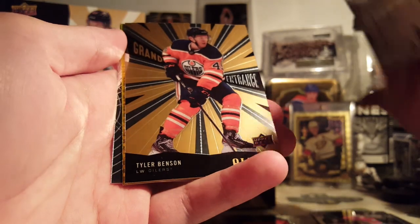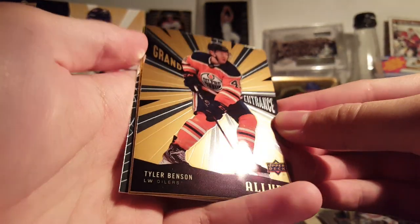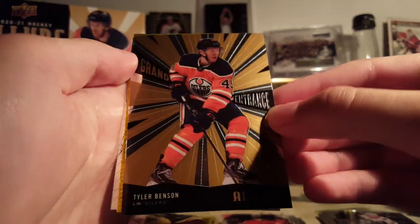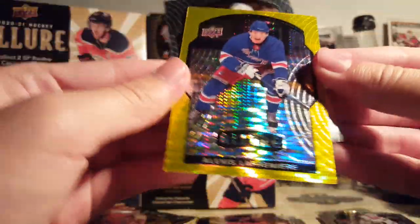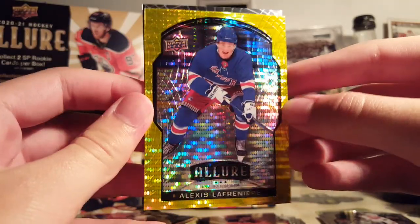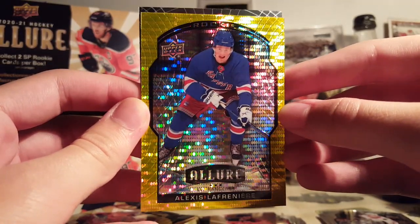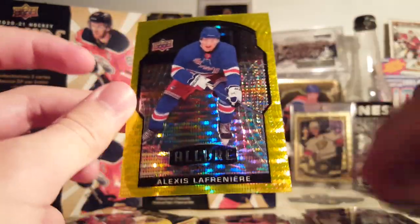And a Grand Entrance of Tyler Benson. These are nice too — I like the gold sort of look they have. And — oh, that's nice — Lafreniere! Yellow Taxi. It's probably a pretty good card. With everyone loving Chrome cards these days, it should sell pretty well. I'm happy with that.